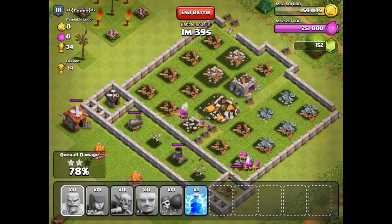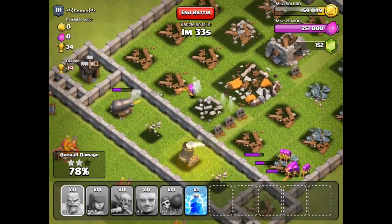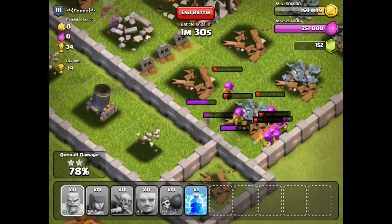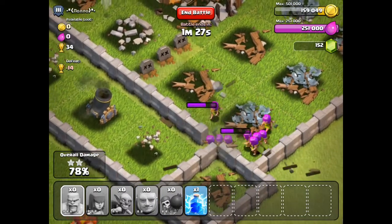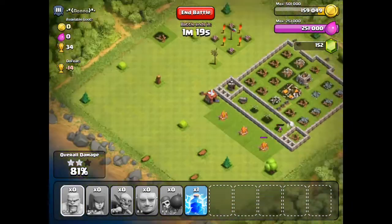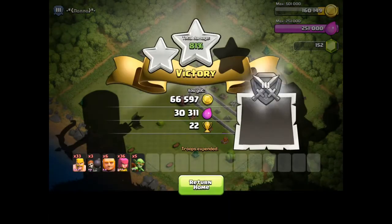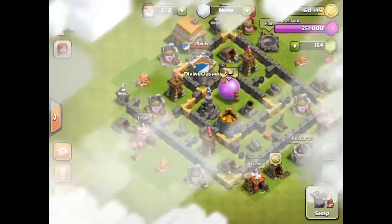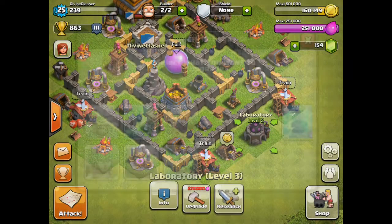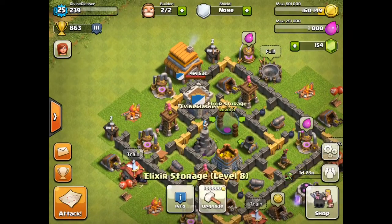There's only one single defense left. If those Archers had been attacking that Mortar instead of the wall, this would have been a three star. Just finishing off that last wall - I'm going to leave it. If they shot and destroyed that Mortar before it fired, I think this would have been a three star. But that wasn't too bad - we still took away 22 trophies and all that gold and elixir. This is basically a free builder - I don't have to spend a builder on it.